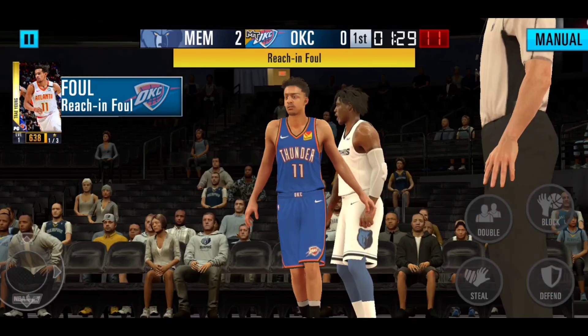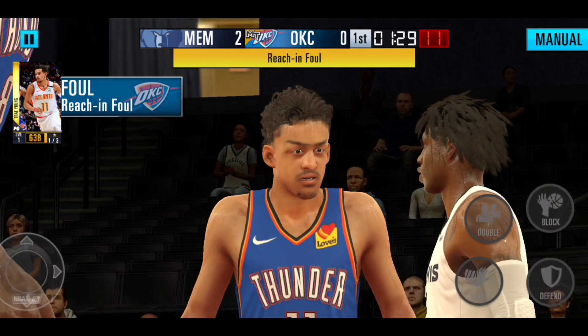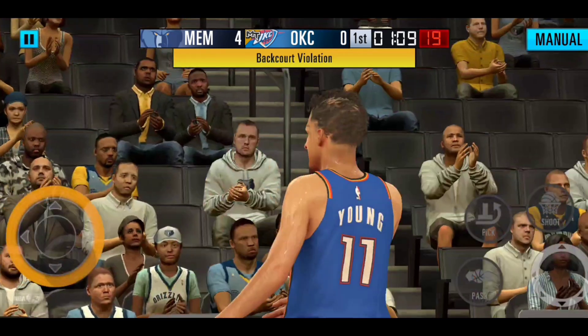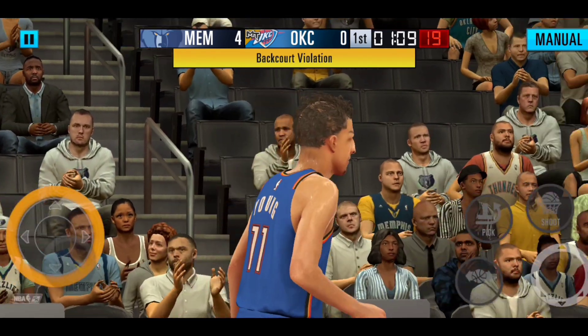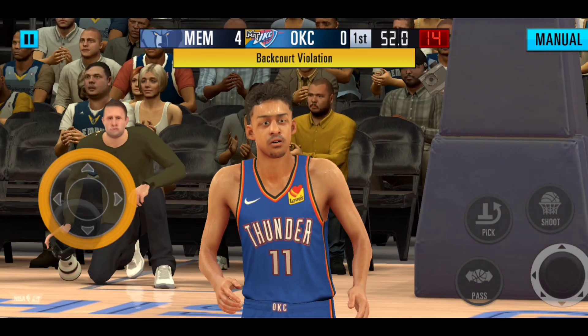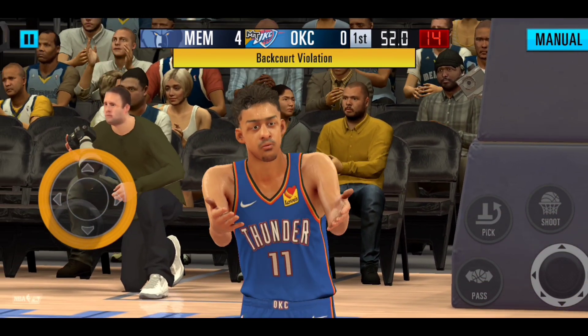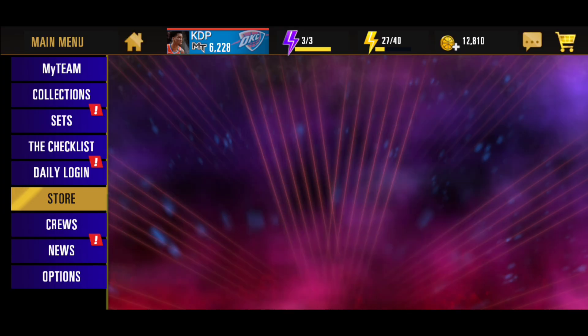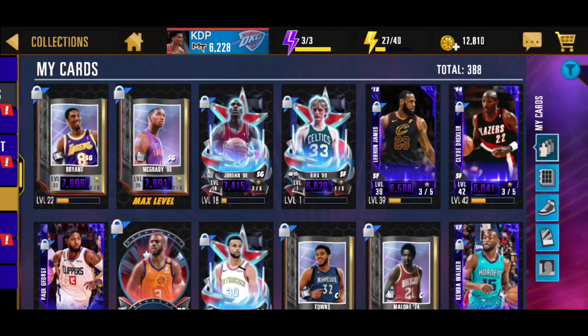As you can see, Trae Young on the screen right now. His eyebrows are just super small — like, from left to right. And then his hair, if you look at the back of his hair, even though his hair is really weird in real life too, his Trae Young model was just thrown together.